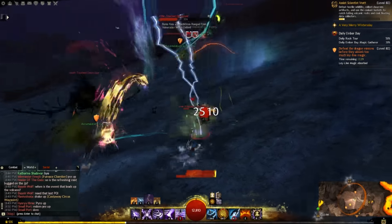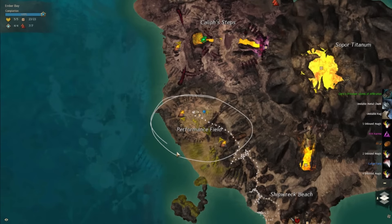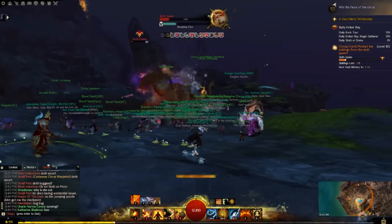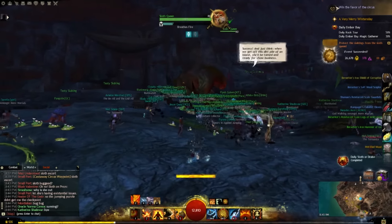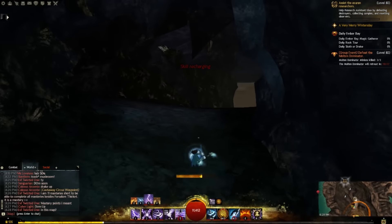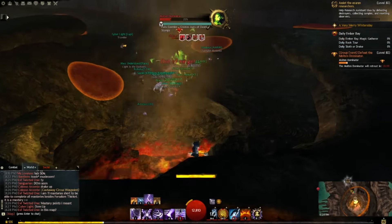You can also defeat the sloth queen - it's an escort event in the Promontory Fields area. You don't need to do the whole escort; just be there for the kill of the sloth queen and you'll get three extra petrified wood. Watch map chat for callouts. You can also defeat the Molten Dominator, which spawns on the south side of the map in the volcano area, and you get three petrified wood for killing that boss.